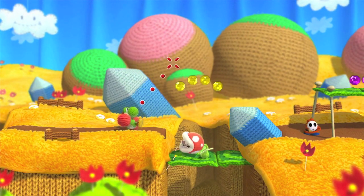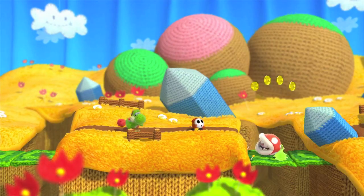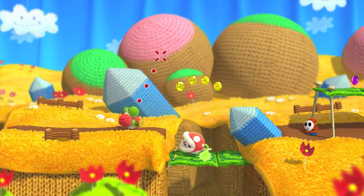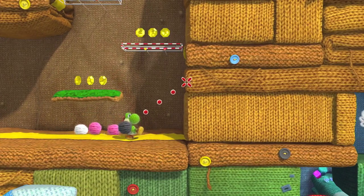One of the coolest things about Yoshi that makes him one of my favorite characters is that there are so many different ways to attack an enemy, which includes just swallowing them, stomping on them, or throwing something at them. I want everyone to take a look at the background and foreground right now — how it almost looks like carpet. Everything in this game kind of looks like yarn, which is incredible.